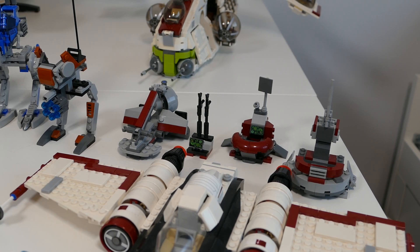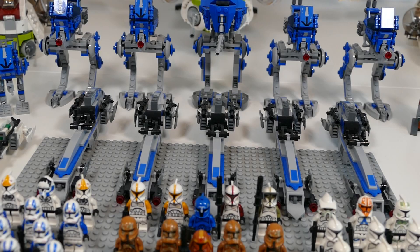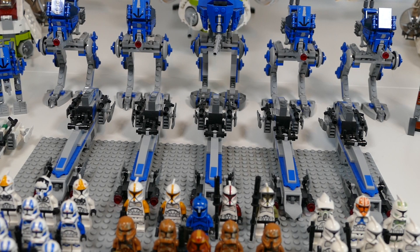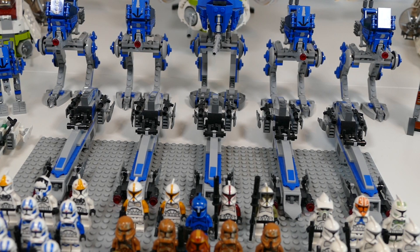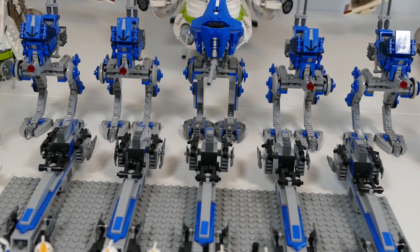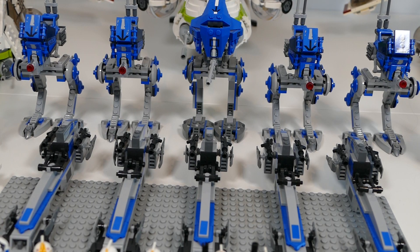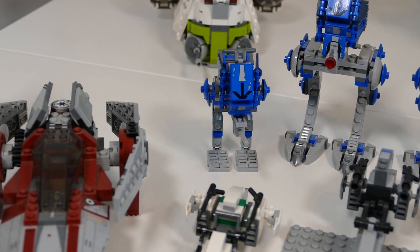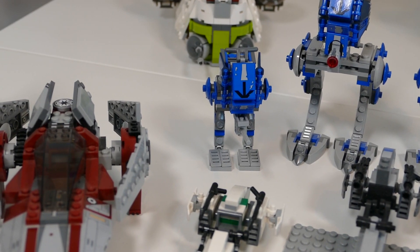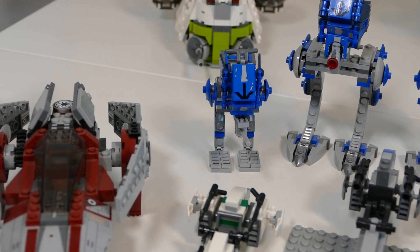Then we have a Republic Swamp Speeder and a Geonosis AT-AT from the Geonosis Troopers battle pack. Behind the figures we have five of the 501st Speeders from the 501st Clone Legion set — five because I have five of the set. Behind that we have four of the regular 501st Trooper AT-ATs from the 501st battle pack, plus the 2013 one in the middle and a modified 501st AT-AT build.